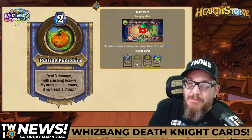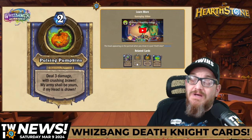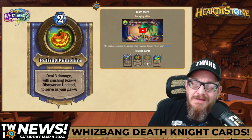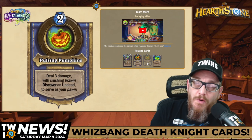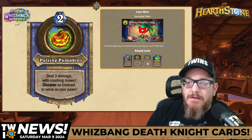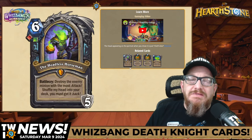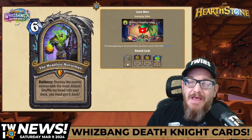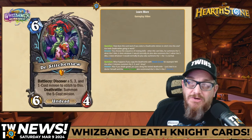You've got the three damage that you're doing for two mana with your hero power. When the head goes on, you have Pulsing Pumpkins — two mana, deal three damage with Crushing Brawn, discover an undead to serve as your pawn. So two mana, getting a discovered undead and dealing three damage. I like the flavor of this card, it's absolutely cool. Death Knight got a hero card — I'm excited to play this card.